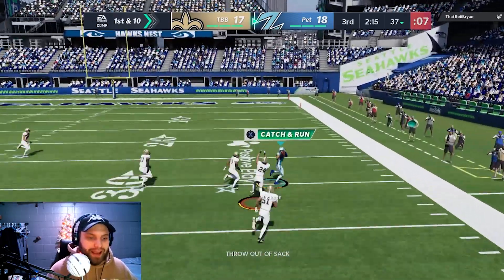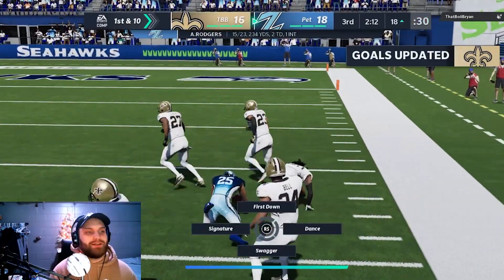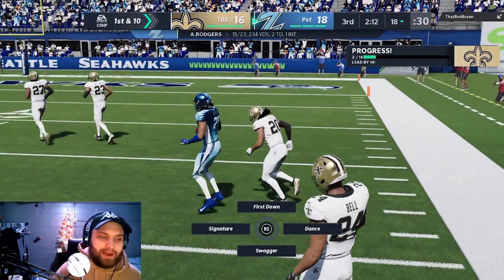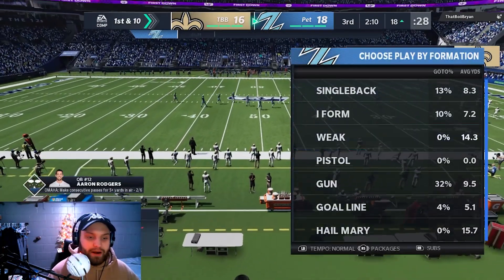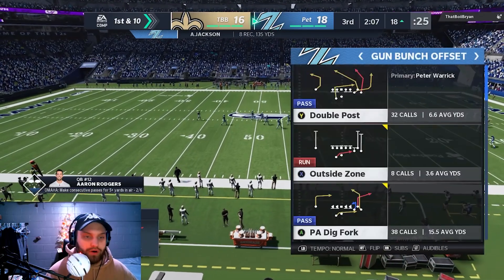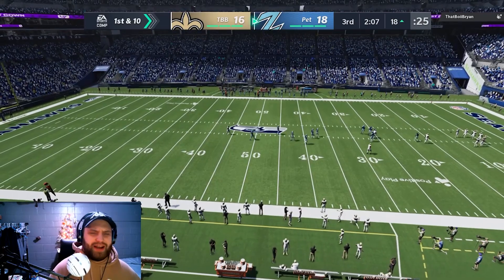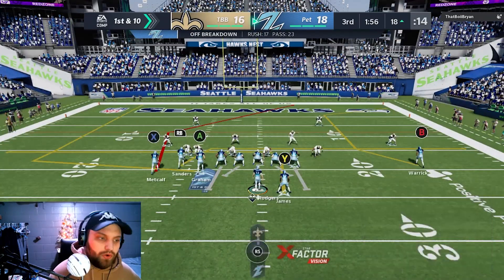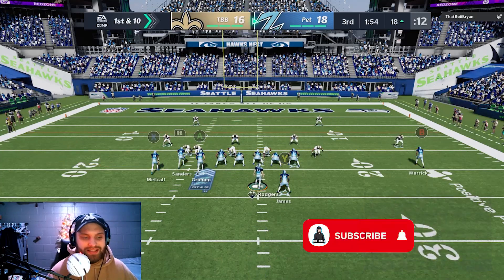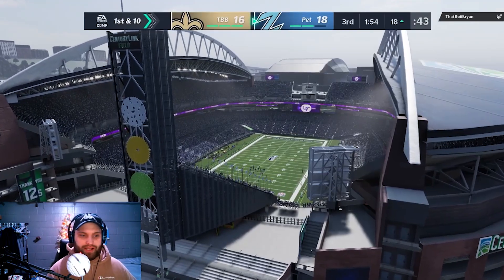He's wide open again and actually completes it coming out of a sack situation. He was wide open for a touchdown but I keep forgetting to double team that player. He is literally dominating everybody he's covered — that's Janoris Jenkins on a Saints theme team getting torched because Adori has a 97 deep route running, can get up to 98. He's not on the field here so we're going to call a timeout — I want him on the field for what I think will be a wide open touchdown.